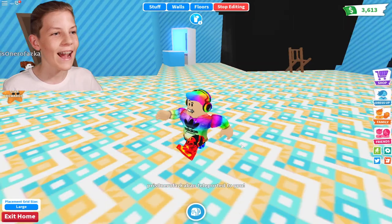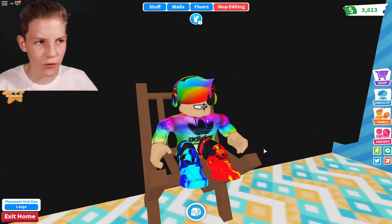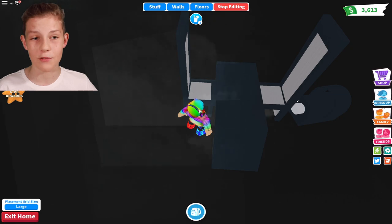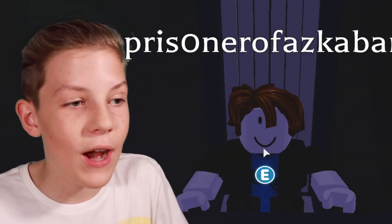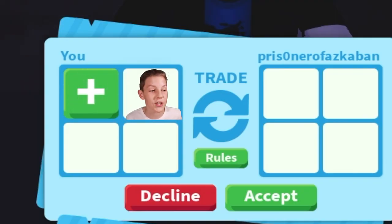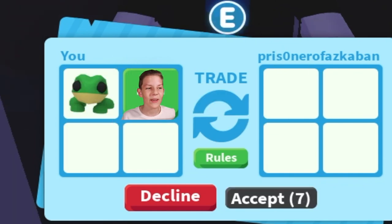Now I've got two frogs, that's super cool. In here is a little setup where I'm going to be duplicating pets. Let's jump onto this chair — this is a very secret room. This is the duplicating area, and now I need the duplicator to come into this room. It's one of my alt accounts.